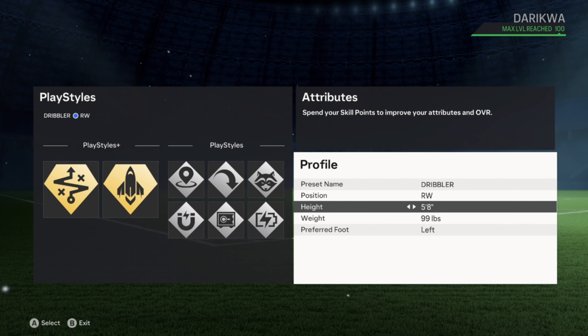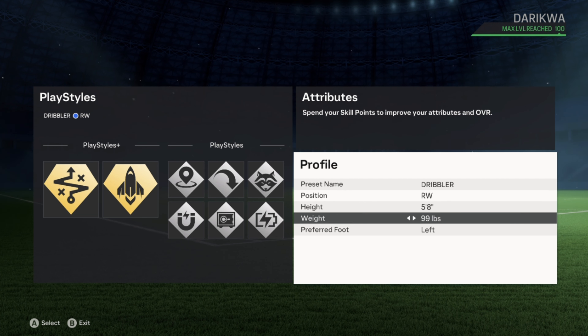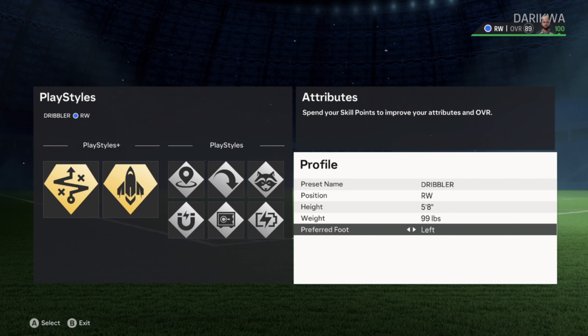Right wing build or left wing — doesn't matter either way. Five foot eight and 99 pounds. This is a little smaller than a lot of people usually play; a lot of people like to go six foot or five-eleven. I find this is where it's actually perfect. I'm going to rebuild this build with you, so this is the proper winger build or wide mid build.